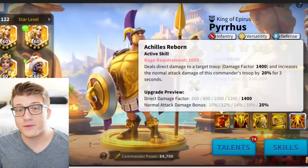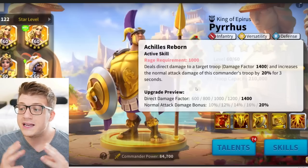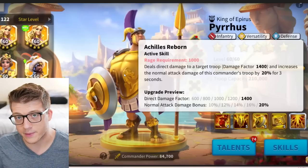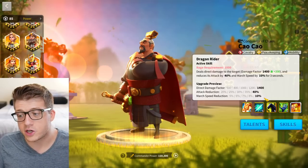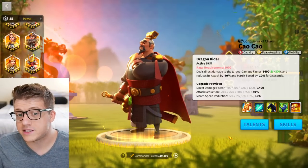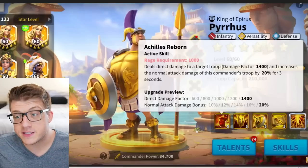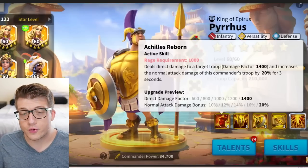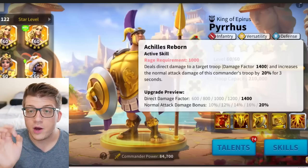When you compare this to very late-game meta commanders like Nevsky, Joan Prime, or Jaguarundi, those commanders are definitely more powerful. But compared to other KvK 1 commanders, it's pretty on par. Looking at Sao, he also has a 1400 damage factor with an attack reduction and march speed reduction. With Martel, he has a shield and a buff. I think Pyrus's kit is very solid for a KvK 1 commander, and this active skill is going to be pretty good because of the synergies — especially in the early game.